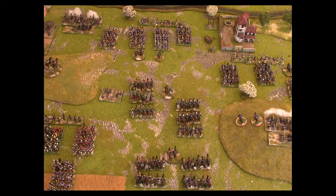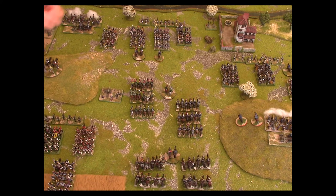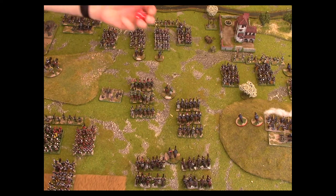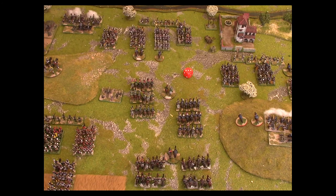Then we come to the third brigade and we roll a four, so this brigade is also obeying orders. Finally the French cavalry brigade gets a six — also obeying orders. And the Spanish cavalry to the rear get a three. So all in all a very successful set of brigade command rolls with all brigades being active.